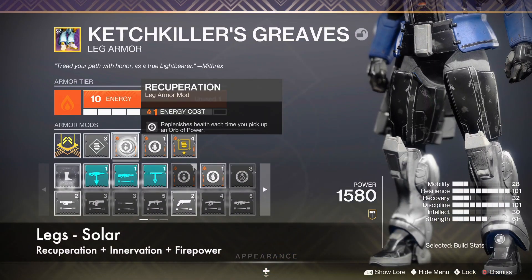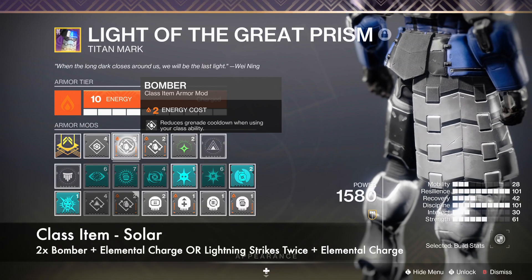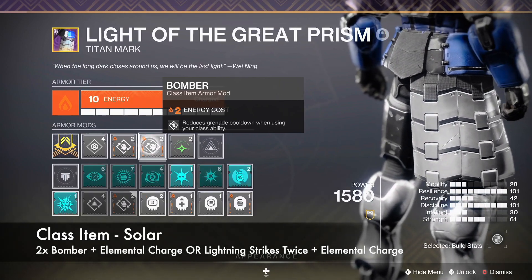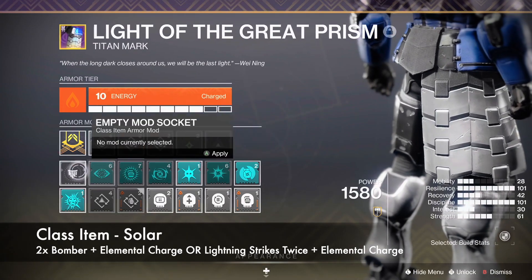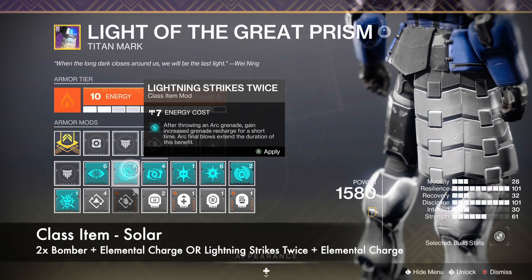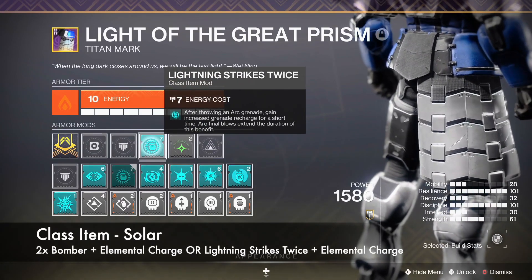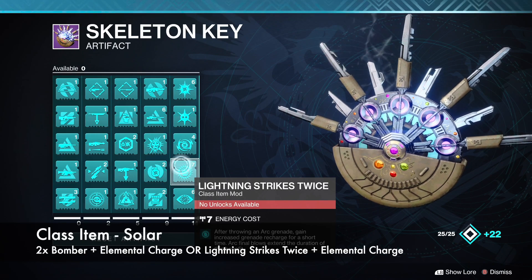Boots can also kind of be whatever you want, but Solar does give you Innervation to give you even more grenade energy when picking up an Orb of Power. Finally, your class item should also be Solar for the Bomber mod. You can run double Bomber, but it's kind of overkill at this point — your grenades are going to come back so quickly that you almost don't even need it. If you're watching this video in Season 18, you can use the Lightning Strikes Twice mod from the artifact instead. Just know that this whole build will work totally fine outside of Season 18 without that mod.